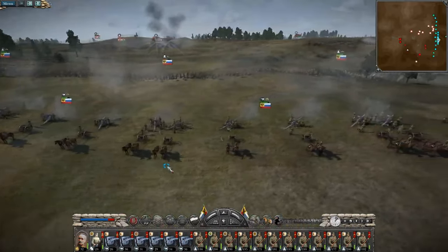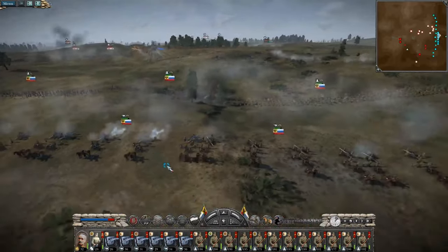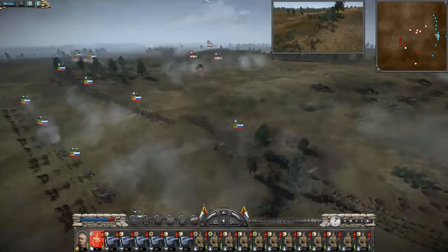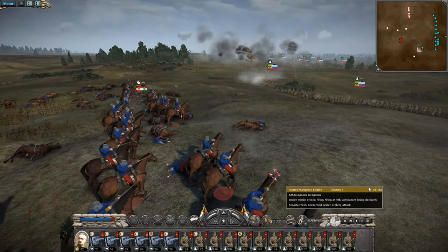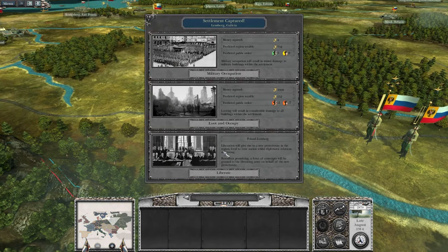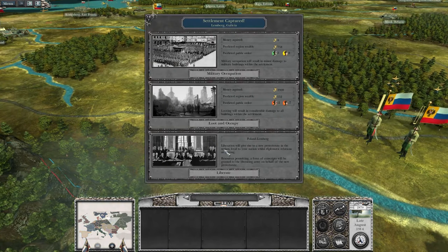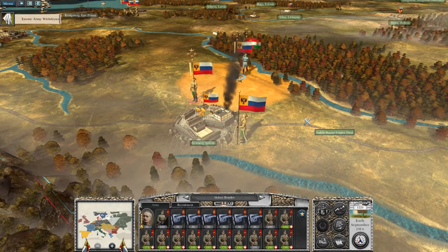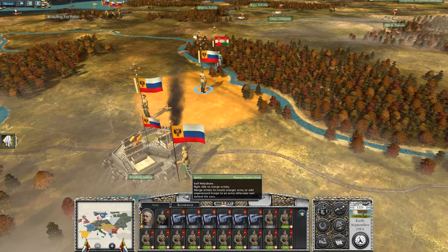Also, I read a good comment from one of you guys — if you turn off HDR, it stops that annoying white square thing that pops up. Glorious victory. We've taken Lemberg-Galacia, a settlement in Ukraine. We'll occupy it from the Austro-Hungarians and try and throw them back.